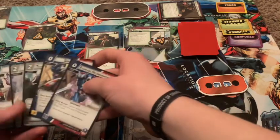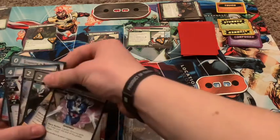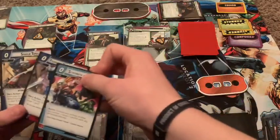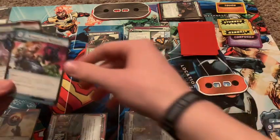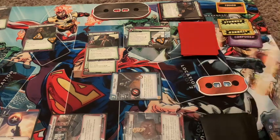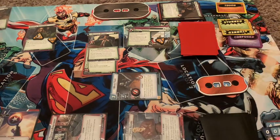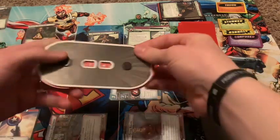We're going to use Strength in Numbers. We're going to play Shield Toss — deal four damage to X enemies for X cards you discarded. I am going to discard Strength in Numbers to deal four damage onto Norman Osborn, bringing him down to 14.